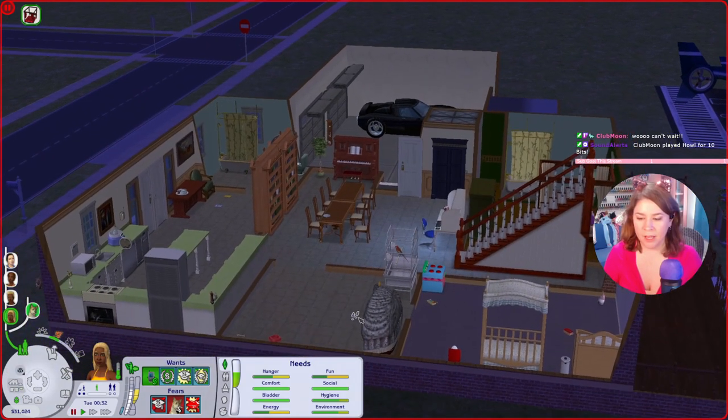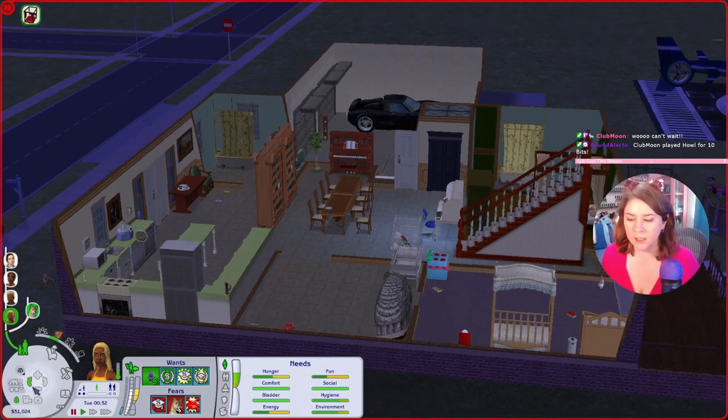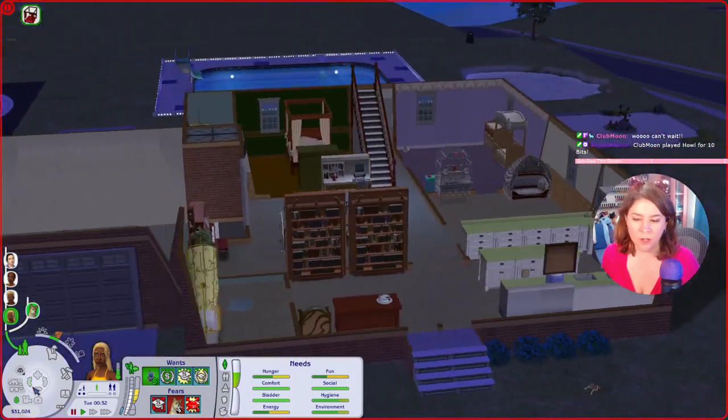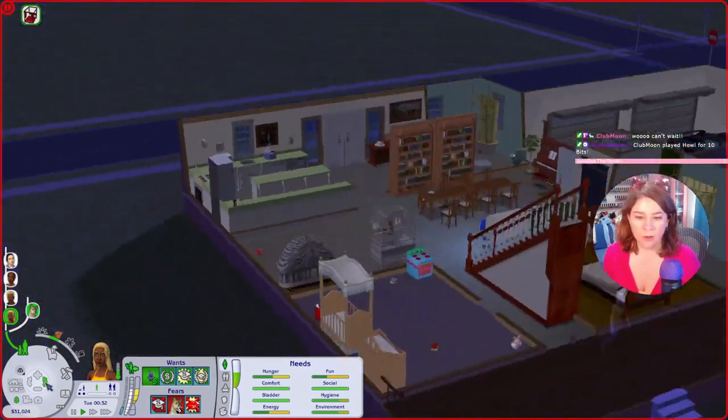Downstairs we have the pets in their own little room with their stuff. We've got the baby room. I expanded the kitchen so they have way more counters. There's an opening here — not actually a door you can close — to get into the pet room. They don't really need a full door.